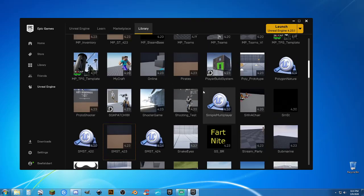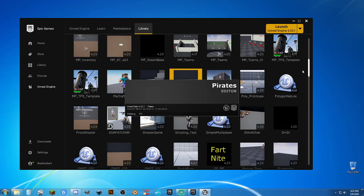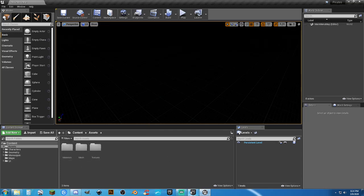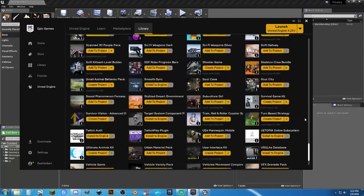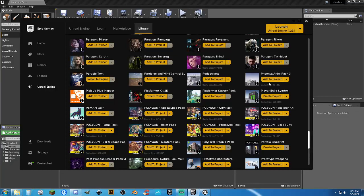Now I just need to find it — right here. We'll open up the project and start adding some assets. I have some other plugins in here you probably won't have. Scrolling through the assets — these are free, worth checking out: sci-fi weapons, prototype weapons, some realistic-type characters. Always check the free section, there's always cool things in here. We're going to add to project — it's only 20 megabytes — the Phoenix Anim Pack 3, which is free this month.